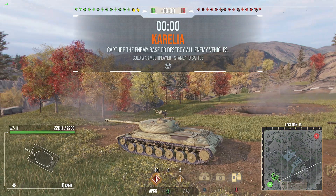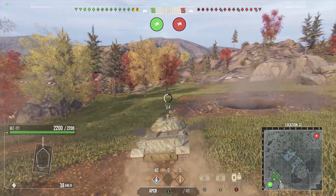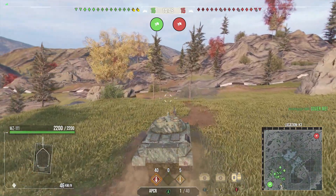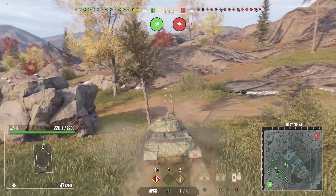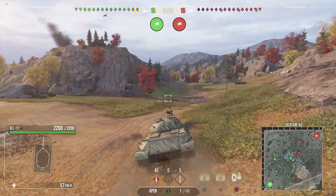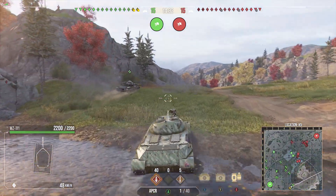Hey guys, my name is Moshpitti, and today I've got three replays in the WZ-111, and let's see what I can get done with it. First things first, we are on Karelia. We got the southern spawn, but it doesn't really matter which spawn we get — we would go to the east side of the map. I really want to get behind this mountain ahead of us and hopefully push through it, and actually get into a position where I can scout, believe it or not, the enemy team. Because the WZ-111, it's a really tricky tank to play.